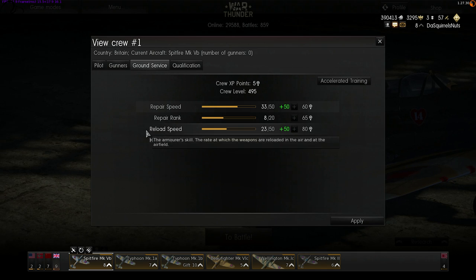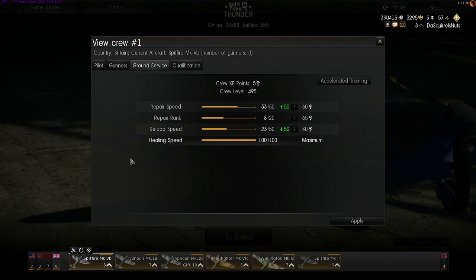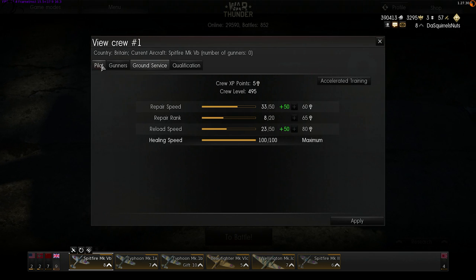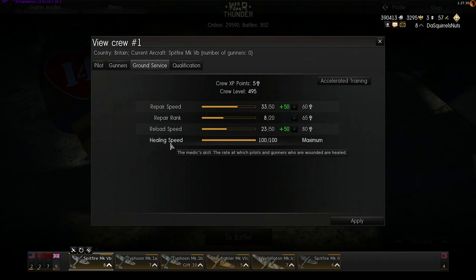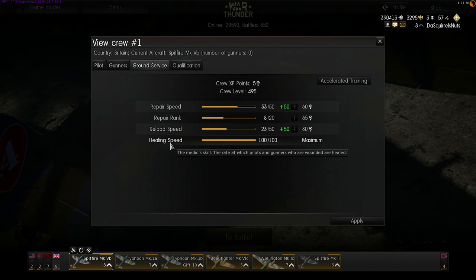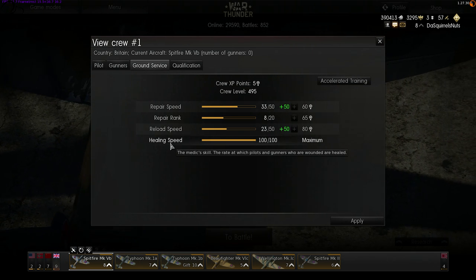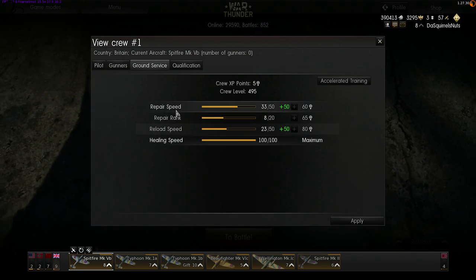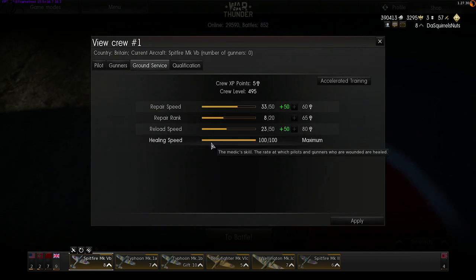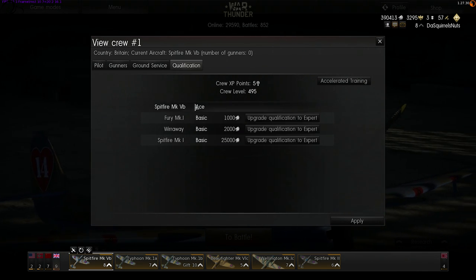Reload speed — which I've already discussed — is the speed at which your machine guns, cannons, and bombs come back, and is very important for every crew. Healing speed is the medic skill — the rate at which your pilots and gunners heal back from being wounded. If your crew is wounded they'll take longer to repair the aircraft, so if healing speed is high they'll heal quickly and get back to repairs. None of this is transparent in-game, but these skills are cheap to max out and help with qualifications.